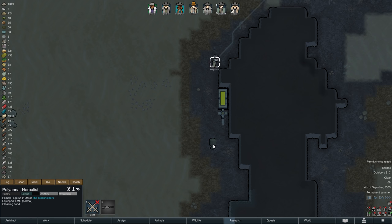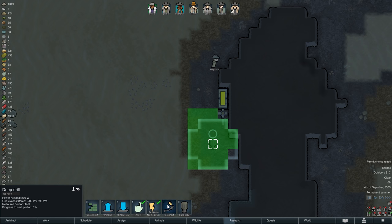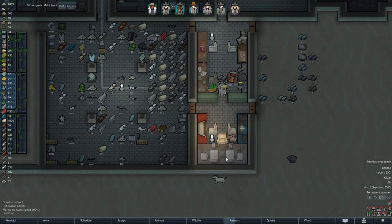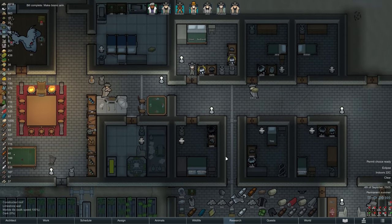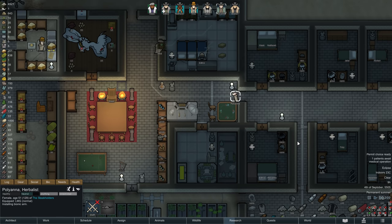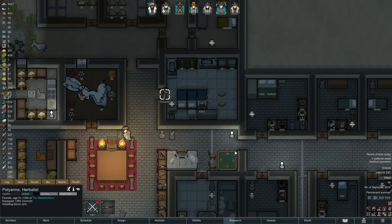On the next morning, with a freshly constructed deep drill we now have access to vast amounts of underground steel. But before we start accessing those, Edmo finishes making the second bionic arm — he has made both of them for a very specific purpose, so let us put them to good use.